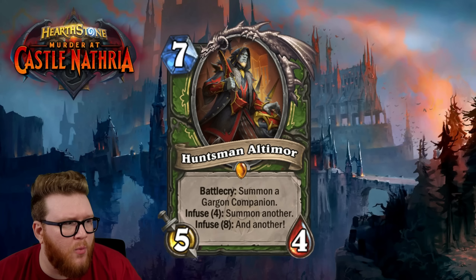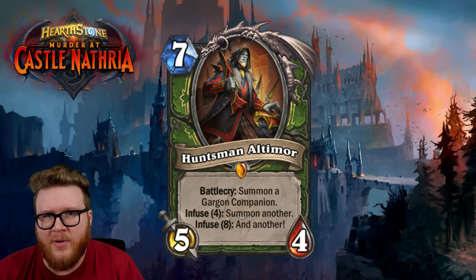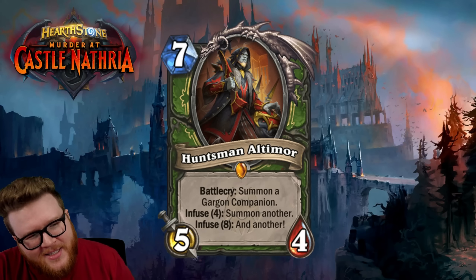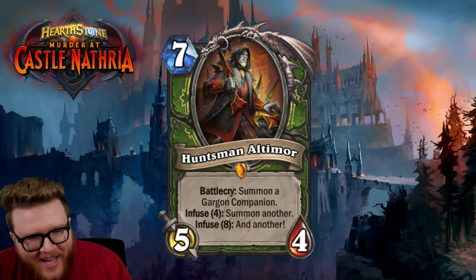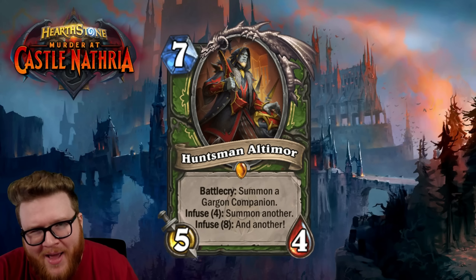It feels more like the top end of a mid-range deck, one of those Dino Tamer Brann-type minions, almost in a Reno-style list if Reno decks were to ever come back. It's one of those cards that lingers near the bottom of your 30 or 40-card deck — just an okay inclusion. It's probably going to be a sort of fringe card in a fringe deck, best-case scenario.